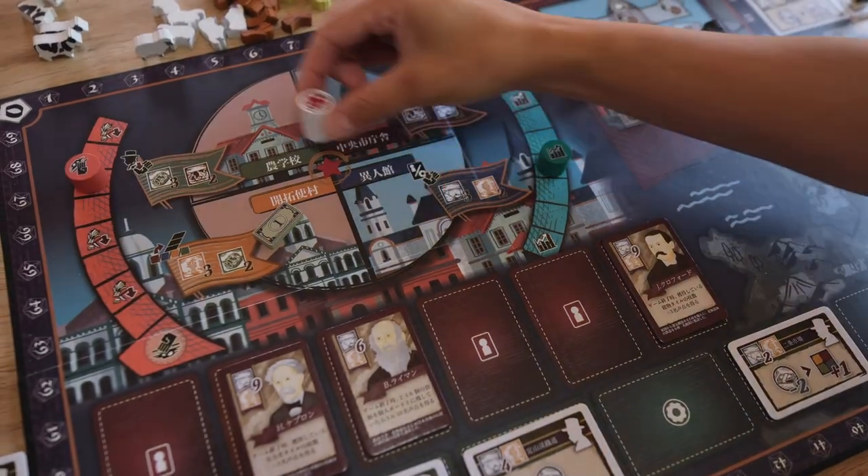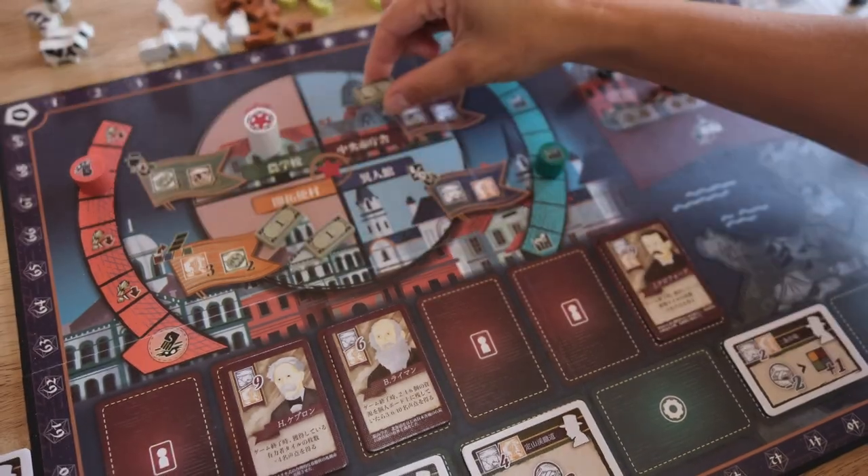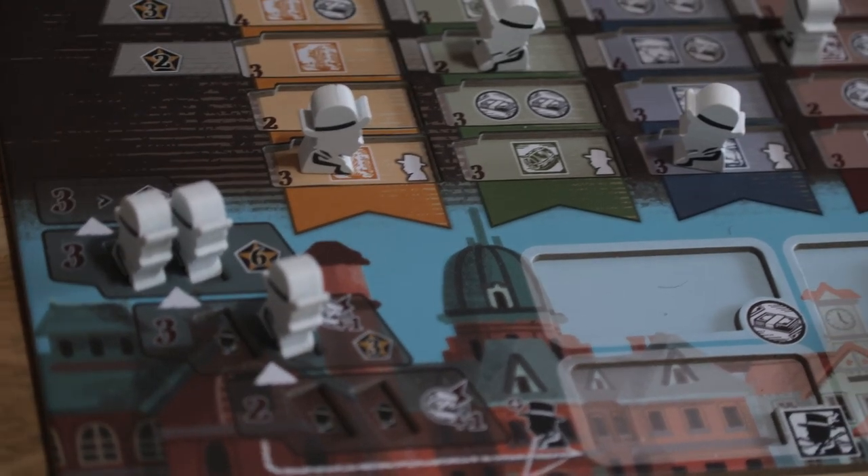Sapporo is a one versus one game where you're playing a rondelle system. You're going back and forth and doing actions with a centralized pond. The one unique thing in this game is when I use my pond and move it to a certain section — let's say I'm educating workers — I go first but then Lisa will also get to do the exact same action.